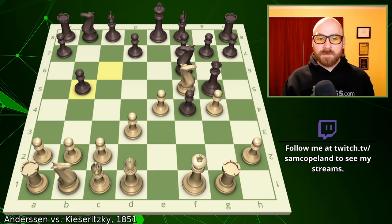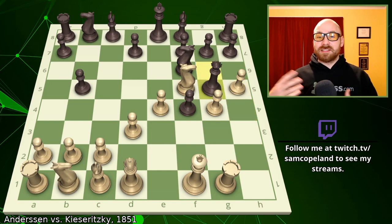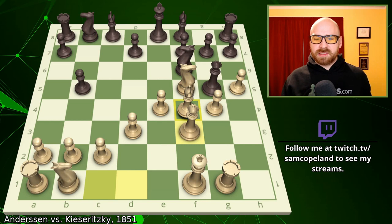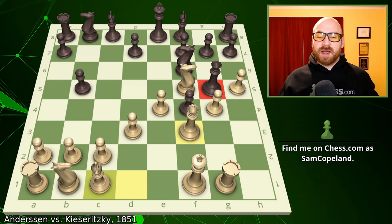We get pawn to h4, stepping up and attacking the queen. The queen has only one safe square to move to, so she falls back to g6, and we get pawn to h5 again kicking the queen around — the queen has only one square once more and has to go back to g5. Now queen to f3 is played from Andersen, and the very simple point is that Andersen is threatening bishop takes pawn on f4, regaining his King's Gambit pawn and immediately trapping the queen on g5. The queen has no safe squares to run — everything is covered by the knight on f5 and the pawns.